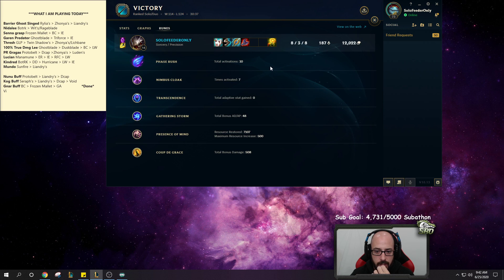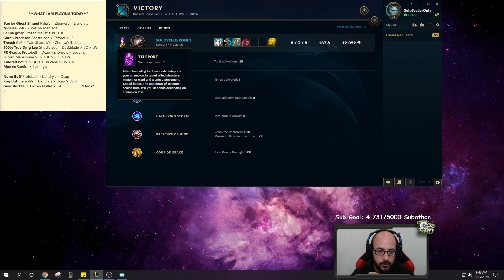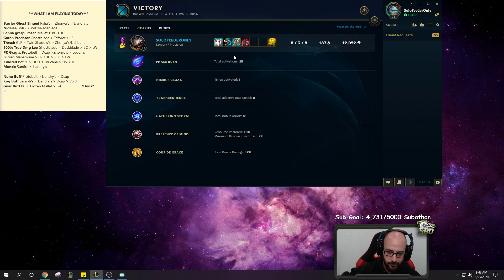Phase Rush was kind of decent there. Honestly I should have gone Barrier - Barrier plus Nimbus Cloak would have been very good. I just forgot to change my summoner spell. If I'm doing this setup with Barrier in mid lane, very good. If you want to do top lane, which is obviously less good, because top lane is a longer lane so it's harder to survive that early phase.